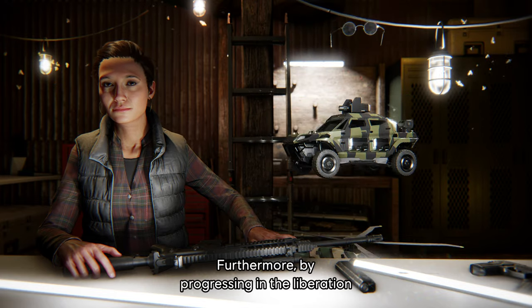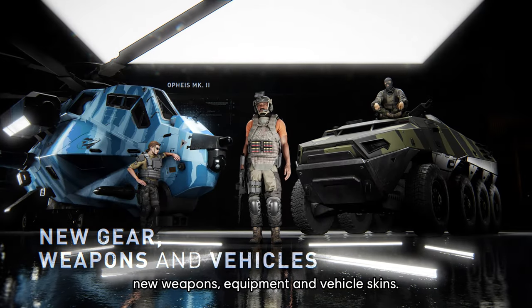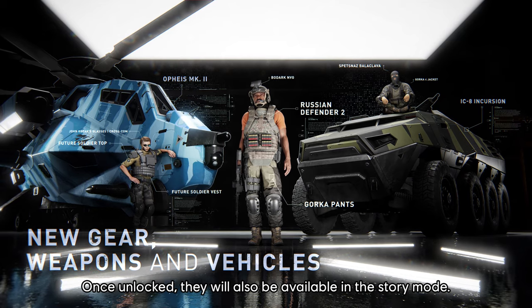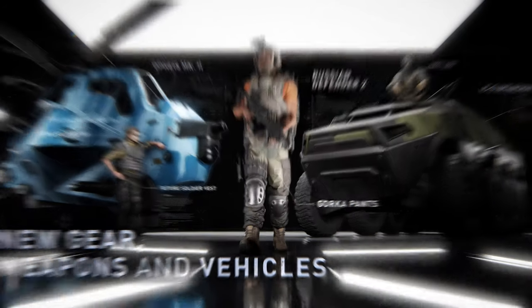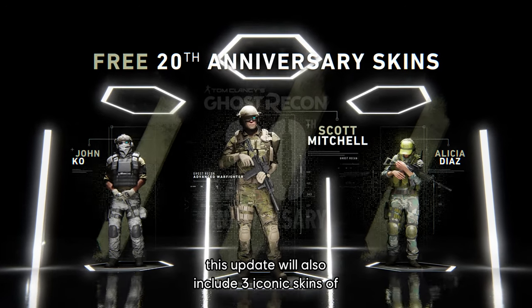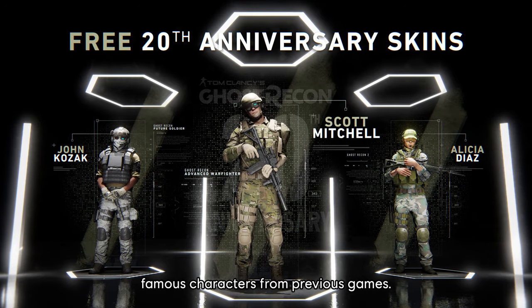Furthermore, by progressing in the Liberation of Auroa in Conquest Mode, you will be able to unlock new weapons, equipment, and vehicle skins. Once unlocked, they will also be available in the Story Mode. Finally, as a celebration for the 20th anniversary of Ghost Recon, this update will also include three iconic skins of famous characters from previous games.